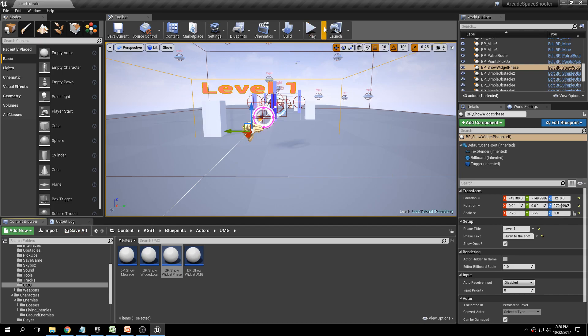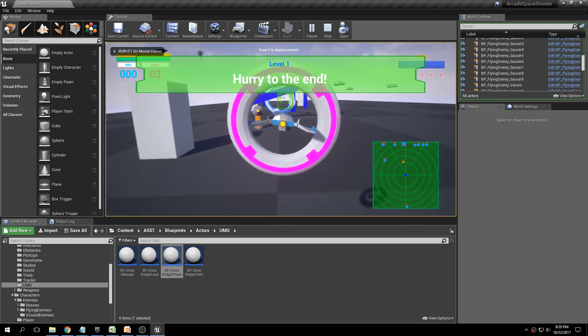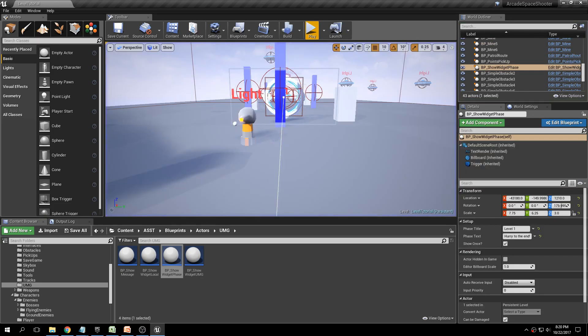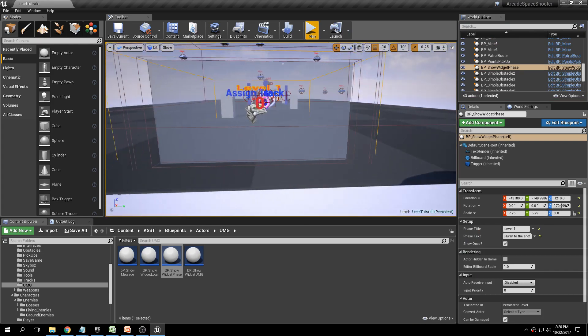Click play, making sure we're at the default player start. Notice that it says 'Level One, Hurry to the end.' And as soon as we get to this part, the end overlap fires and the message disappears. Simple enough.